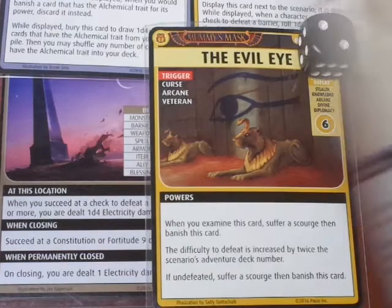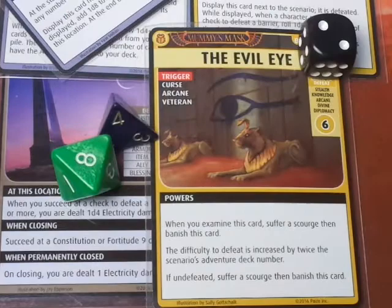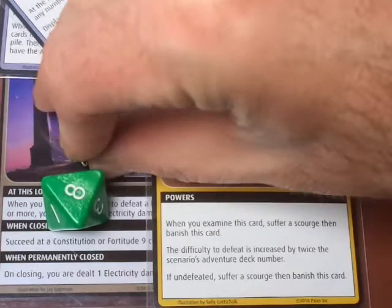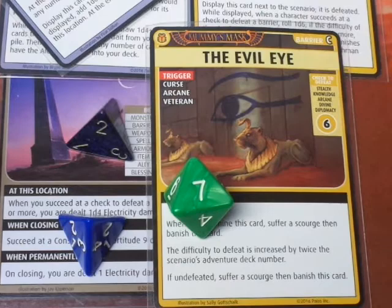We're going to use the Smoke Stick - while displayed, add 1d8 to Stealth checks by characters at this location. We also use a Blessing of the Elements, discarding it to roll another d4. So we roll 2d4 and a d8 to hit an 8 or higher. We roll 7, 8, 9, 10 - we needed an 8 and rolled a 10. We do not set off the Scorched Obelisk and we defeat that Bane. But we do have to deal with the Second Law.